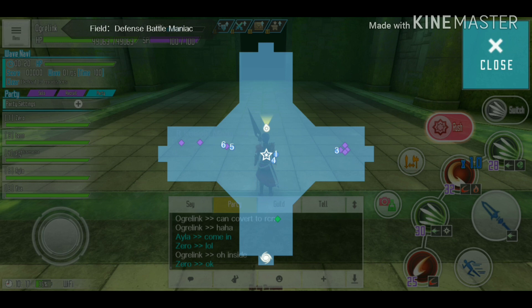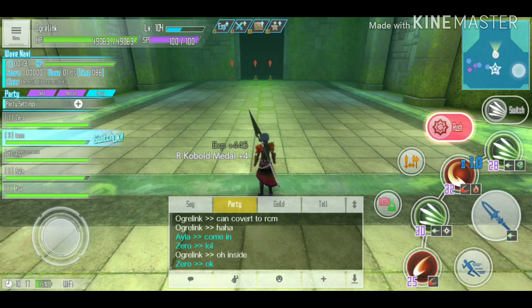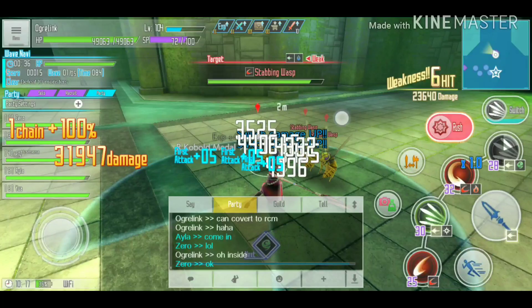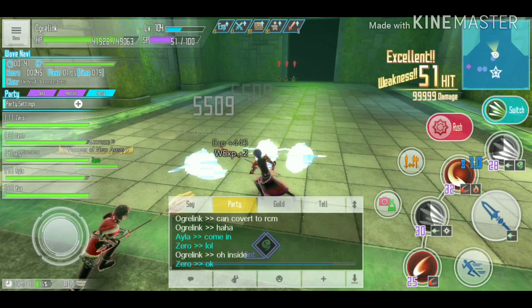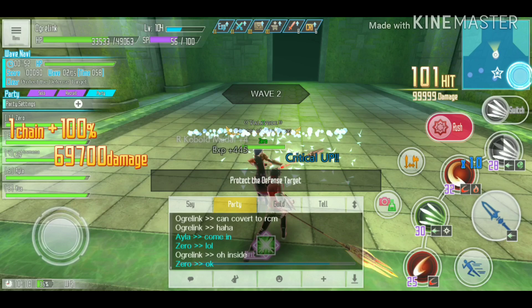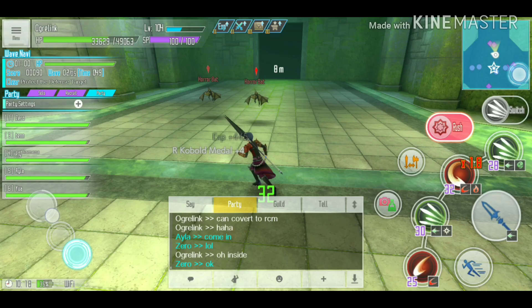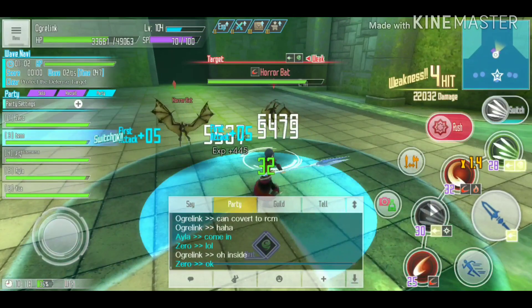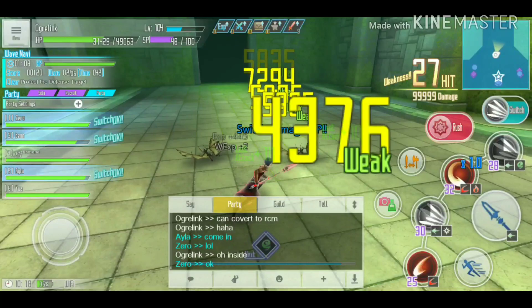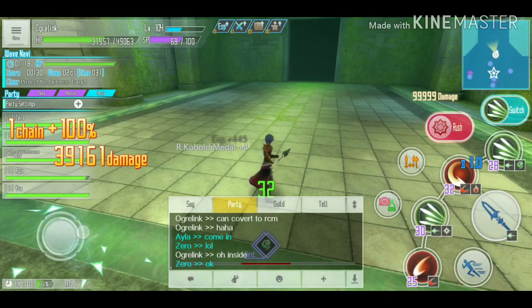The second tip is to station one person at each gate. With six party members: one on north, one on east, one on west, one on south, and the remaining two protect the crystal from any monsters that break through. Always aggro monsters before they get close to the gate, and trust your party members — don't abandon your gate to help elsewhere unless you're certain no monsters are coming your way.